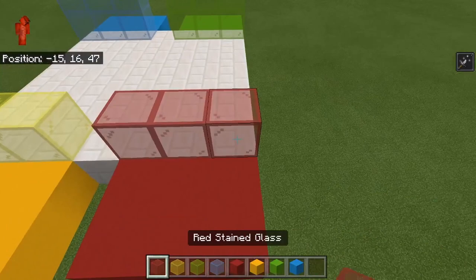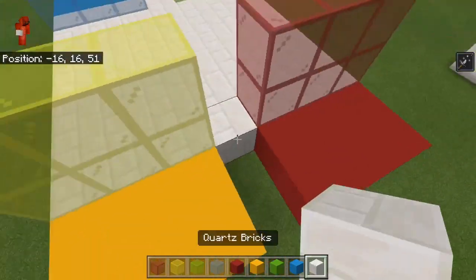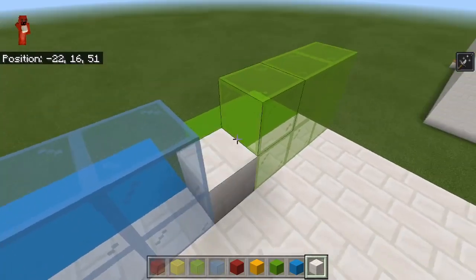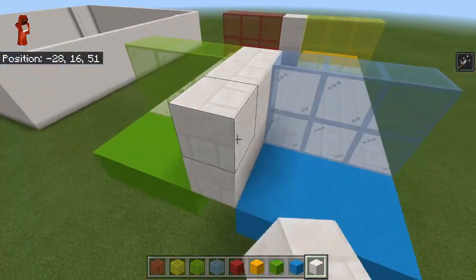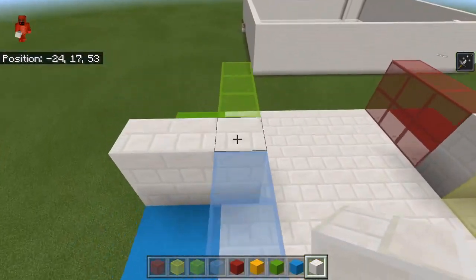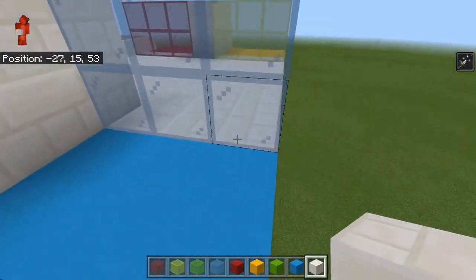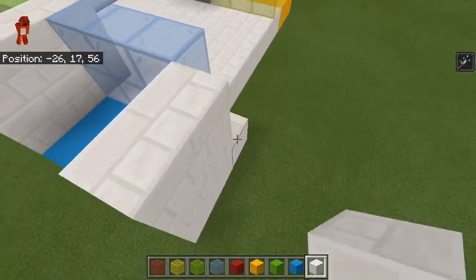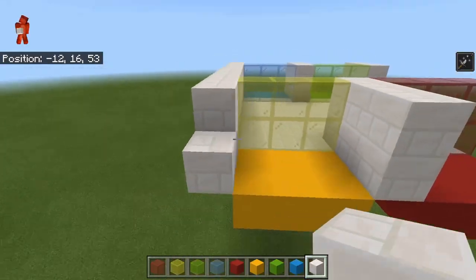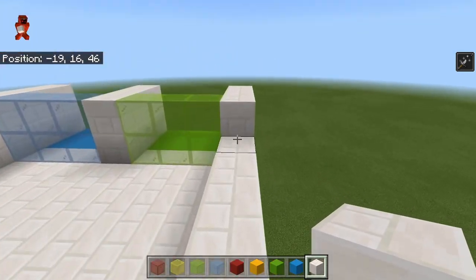We'll make the glass a little taller. You can always do this in a different style — I'm just showing it the way I did it. You're going to put a divider in between each team area. Now we want to build up the walls a little bit so that players can't jump out. Luckily, since they have permanent weakness while in the lobby, they won't be able to attack each other, which is great.